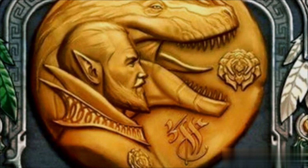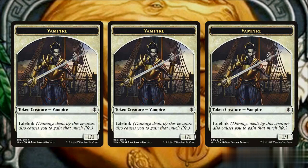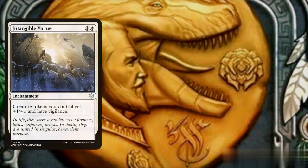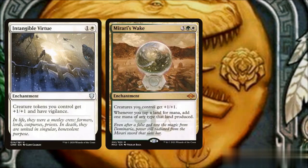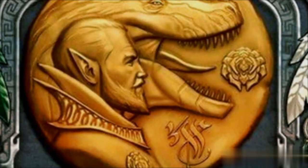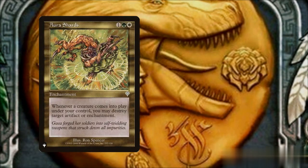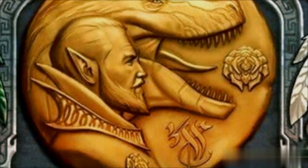If we do have a lot of attacking creatures, however, we can choose instead to create a bunch of vampire tokens. Intangible Virtue can boost each of our tokens, along with a couple of anthem effects like Mirari's Wake and King Gari. We can also destroy multiple artifacts and enchantments by triggering Aura Shards for each token, or we can use them to control the board with Glare of Subdual once they untap.